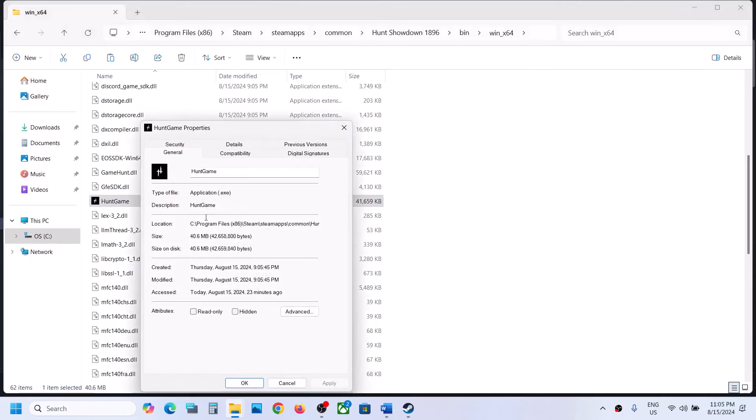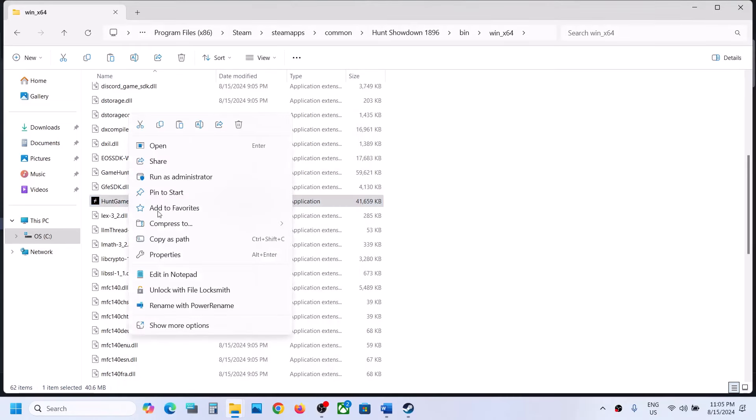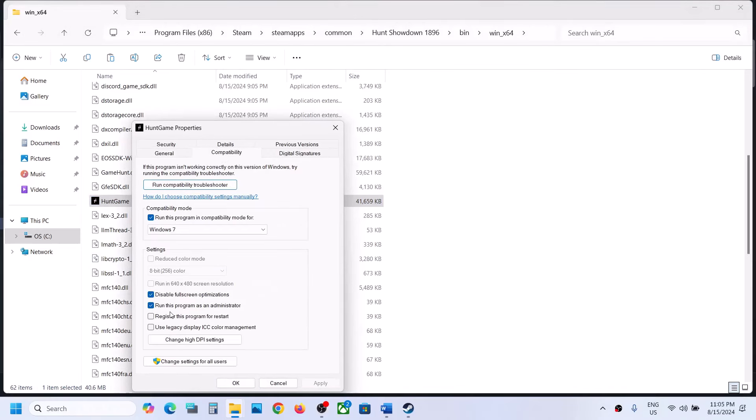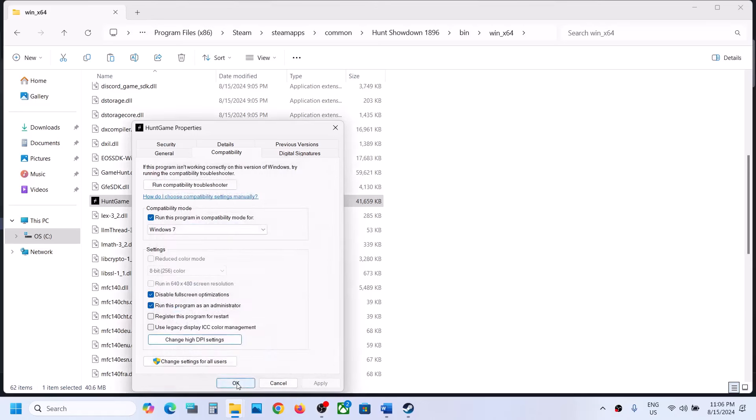If that does not work, go to Properties again, put a check on compatibility mode and select Windows 8, hit Apply, click OK, and launch the game to check. If still not working, select Windows 7, hit Apply, click OK, and launch the game. If still not working, put a check on Disable Full Screen Optimization, hit Apply, click OK, and check. If still not working, put a check on Change High DPI Settings and check Override High DPI Scaling Behavior, set it to Application, click OK, and launch the game.